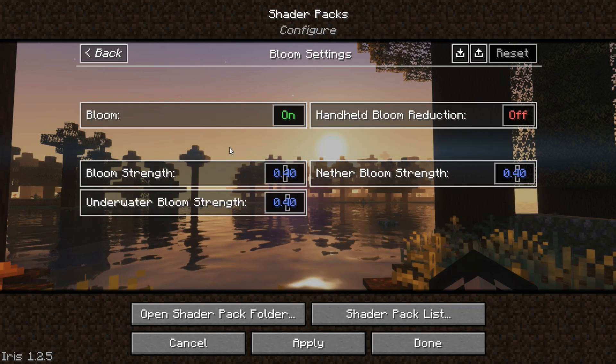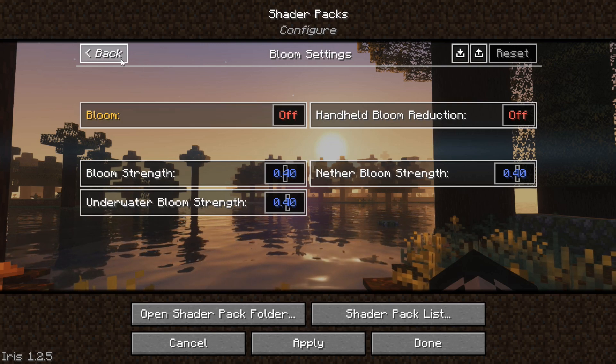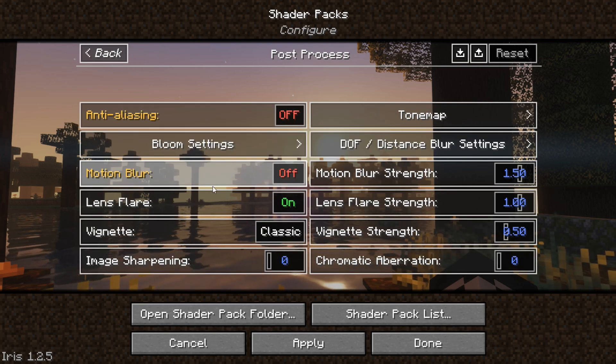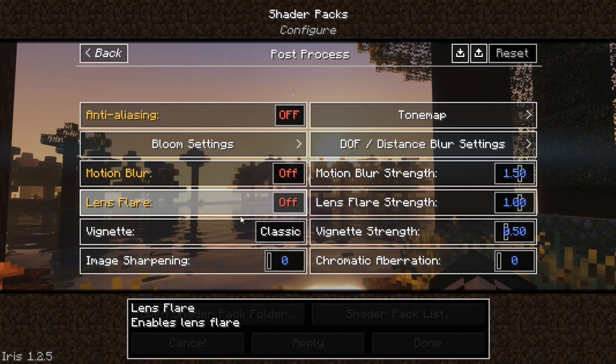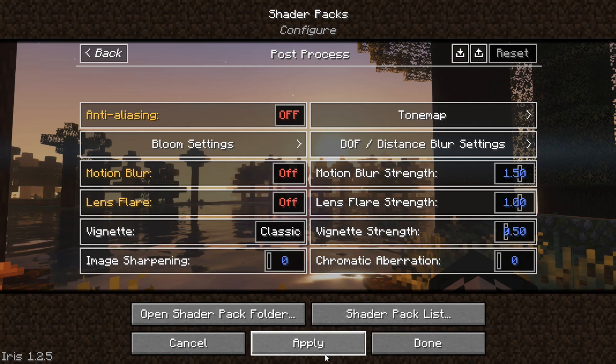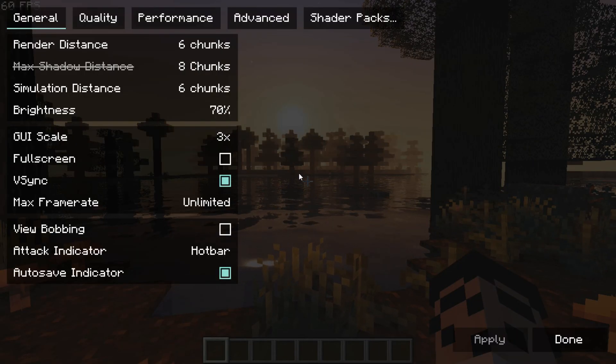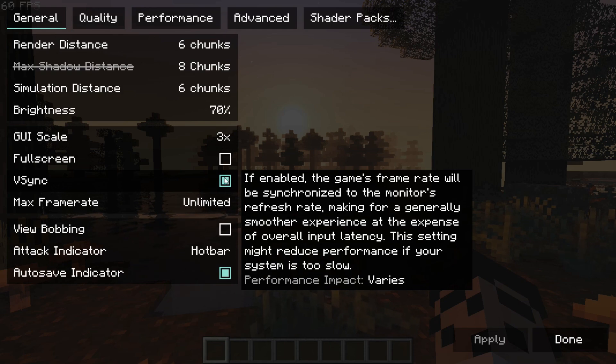Now go to Bloom Settings and turn off the Bloom effects. Also turn off Motion Blur and Lens Flare, then hit Apply. And don't forget to keep the frame rate to Max and turn off V-Sync.